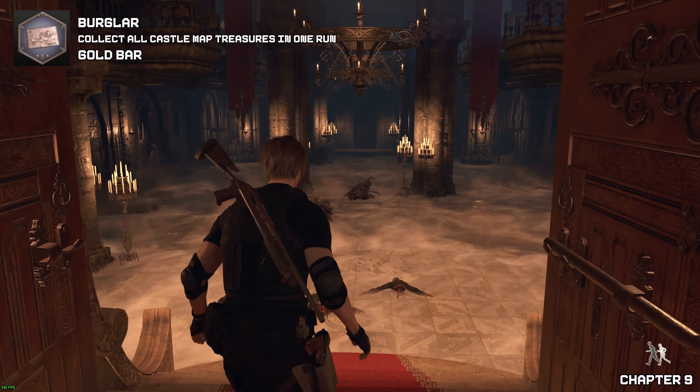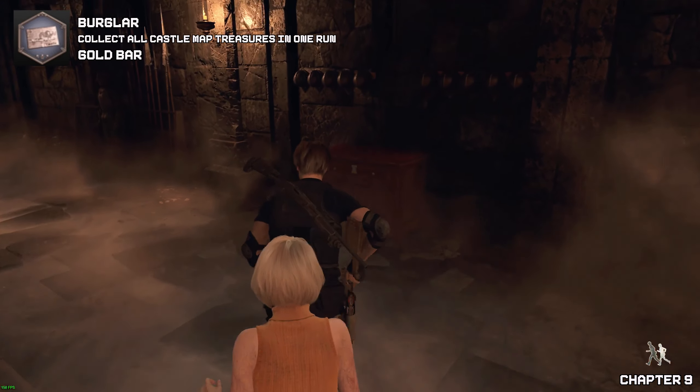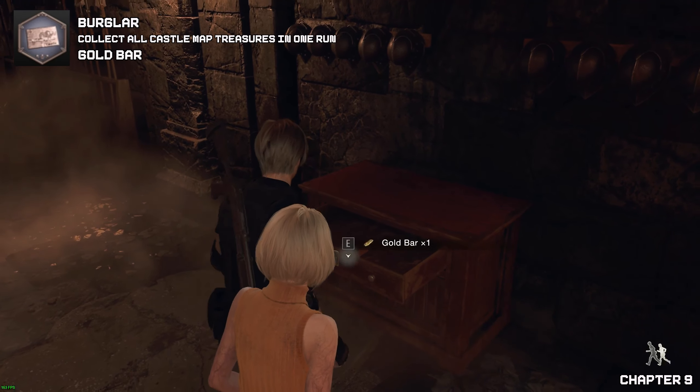Now as we've made it back into the main castle — where we killed all those guys — be careful, there are enemies here. Look in the drawer on the right: you will find a small key usage here and a gold bar.